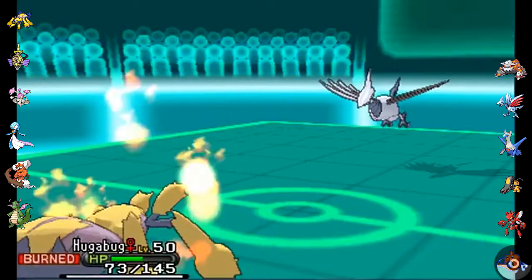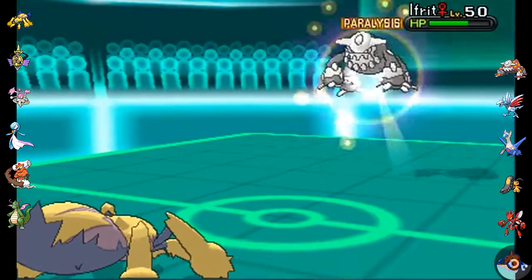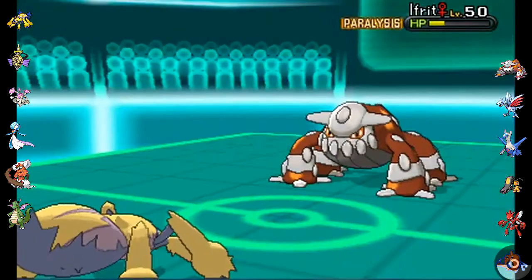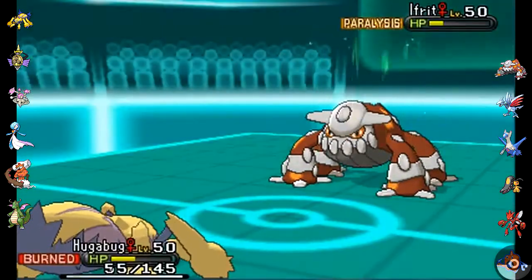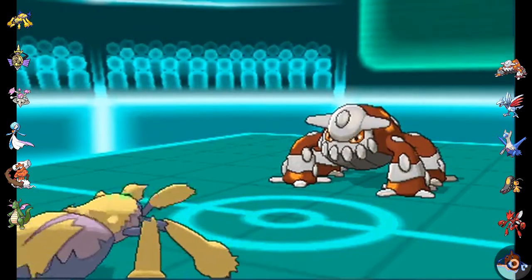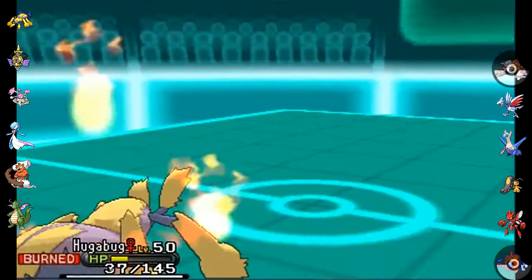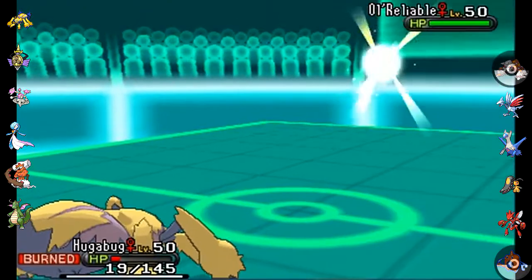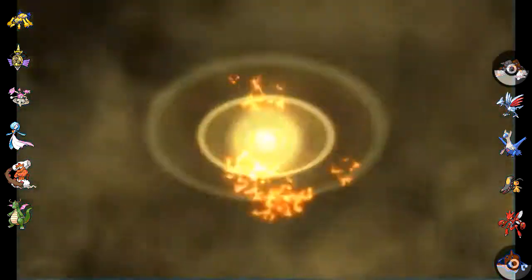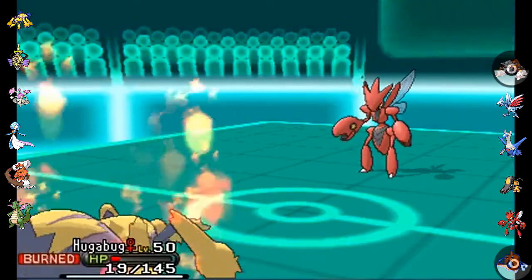Huggabug is still out there and not dead yet. He goes back out into his Heatran, which keeps taking those Thunders. I get a crit here — Huggabug was really my MVP for the first half of this match, in somewhat of a ridiculous fashion. I take him out with another crit — two crits in a row, that was freaking ridiculous. I think I'm just going to leave Huggabug in to die. I was expecting him to just KO me, but he doesn't, and I get another paralysis. The hax in this game was a bit ridiculous — I completely confess. And he got fully paralyzed too.